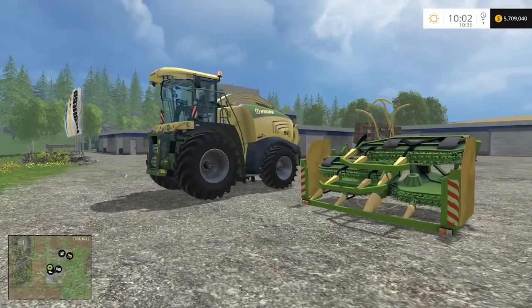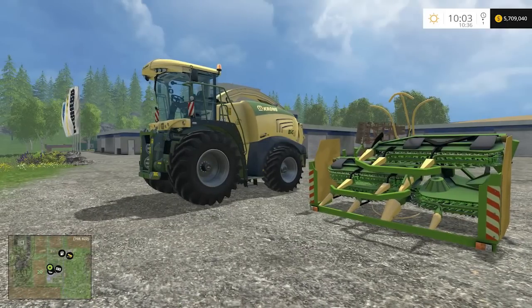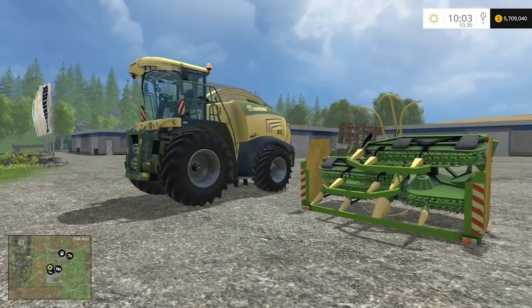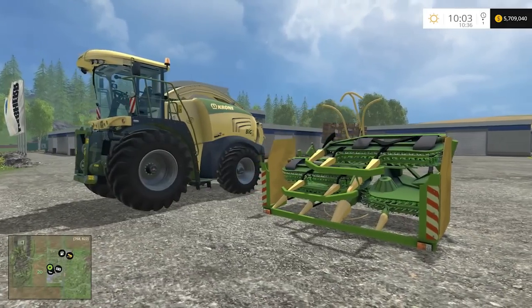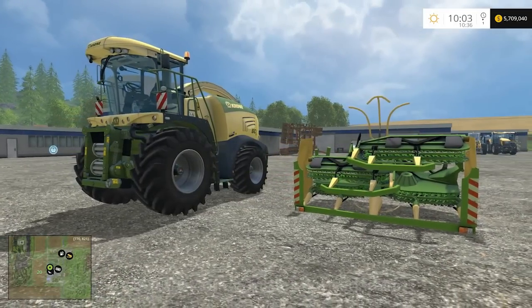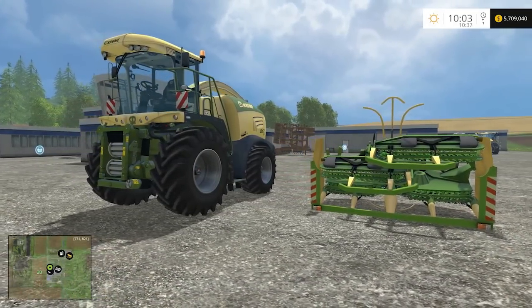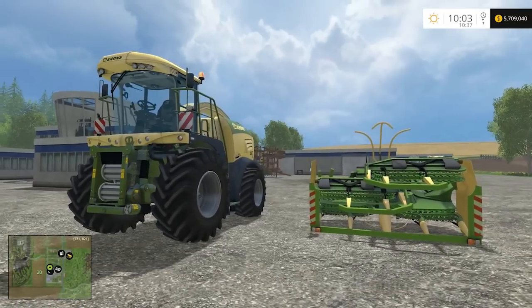Hello farming friends and welcome back to another edition of Farming Simulator 2015 with me, your buddy Mr. Moose. Today we are continuing on with our mod showcases of the contest mods from the 2015 Farming Simulator mod contest. Today we are looking at the entry from the Czech Modeling Team, which is their Krone Big X 580 — it is a forage harvester. I know what you're thinking: oh great, it's another forage harvester. Well, we do need more forage harvesters — let's be honest, there's not enough of them in the game, and I say that seriously.